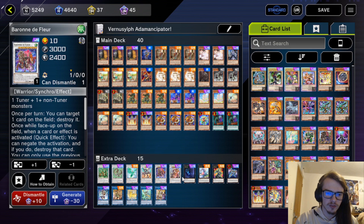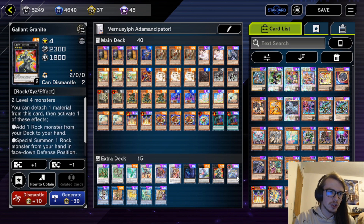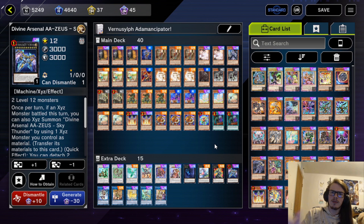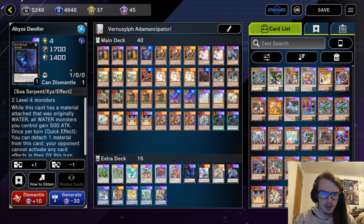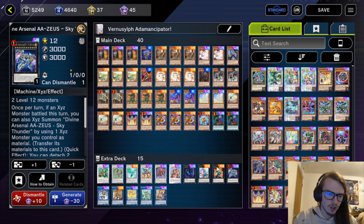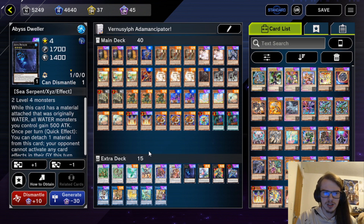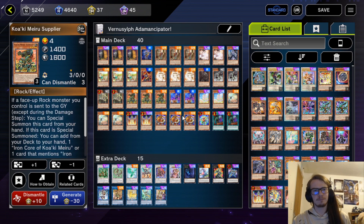We have the one Baron and the one Changying. Both of these don't need to activate on the turn they are summoned, so that's fine. We have Abyss Dweller as well — it doesn't need to be activated the turn it's summoned. We have Baguska, Gallant Granite, and Zeus. Zeus came up a bunch: if you can go Abyss Dweller, lock out the opponent, and then go into Zeus, you can clear the field. You can summon this off a Mudora-Keldo normal summon, which is very cool.